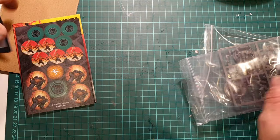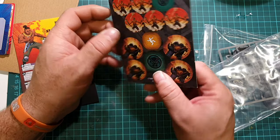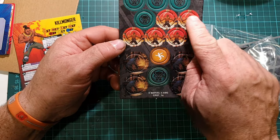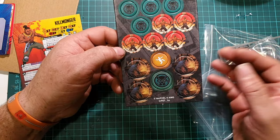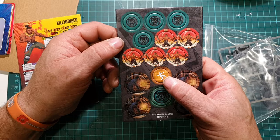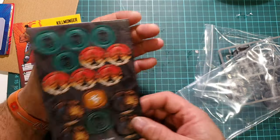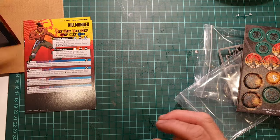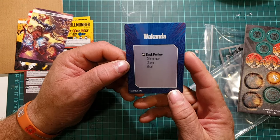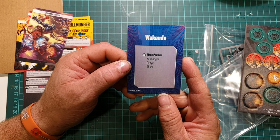We have our Wakanda affiliation token, and then we have Killmonger's kill counters which come into effect with his card, plus a panic icon and more Wakanda icons. Then we have our Wakanda faction card, which is the same on both sides, with Black Panther as leader, and Killmonger, Okoye, and Shuri as members.